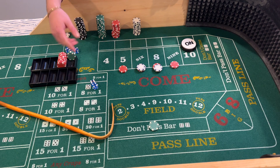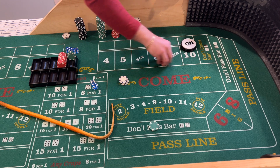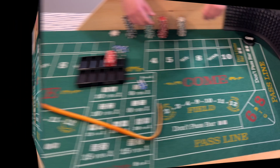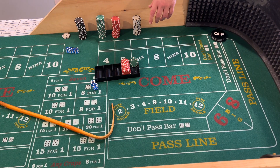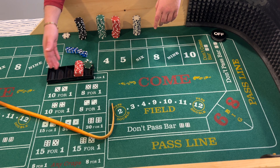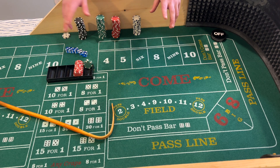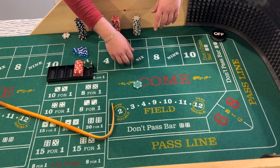I have a $200 bankroll here counted out. We'll give it a few rolls and show you how it works — let's see if we can get some profit with this low roller strategy. I'm actually not really going to need the second tray because we're just going to keep it in one tray; we don't have enough bankroll to rack them separately. We're going to be using just this $200 for today.